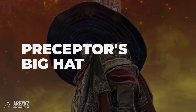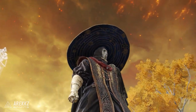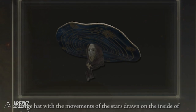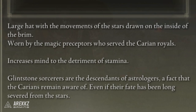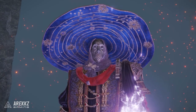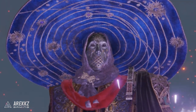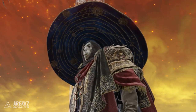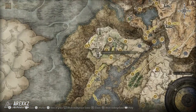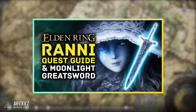For boosting mind, we have the Preceptor's Big Hat — a large hat with the movements of the stars drawn on the inside of the brim, worn by the magic preceptors who serve the Carian royals. It increases mind at the detriment of stamina, giving us plus three mind but losing about nine percent stamina. This is found on Selvius's body in Sellia's Rise after completing the Ranni questline, which we have a dedicated video on linked in the description.